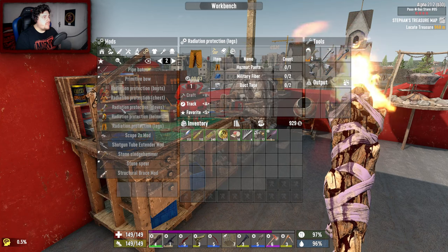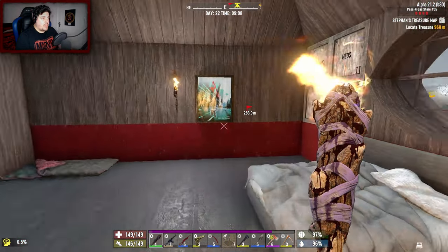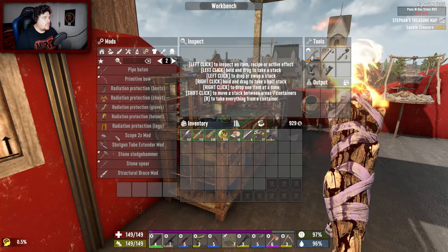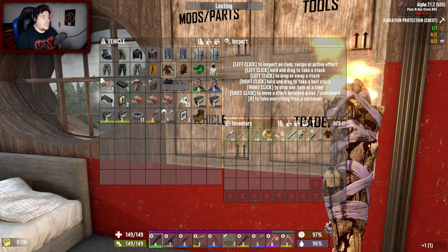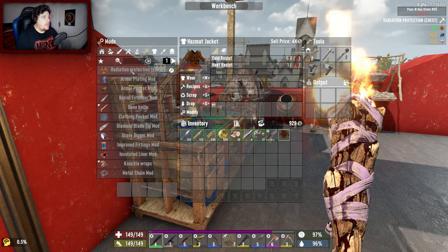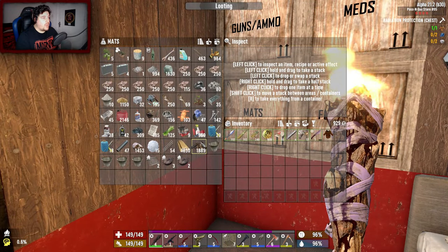Does that mean I just need to make radiation protective gloves and feet, or can I just make the whole thing and put it on my armor? Let's check it out. When I craft this, I have to turn it into a mod — one military fiber and duct tape. So we can't go out in the wasteland just yet.